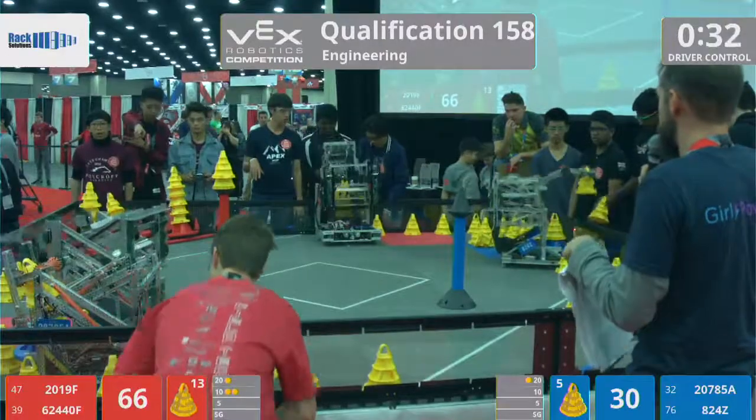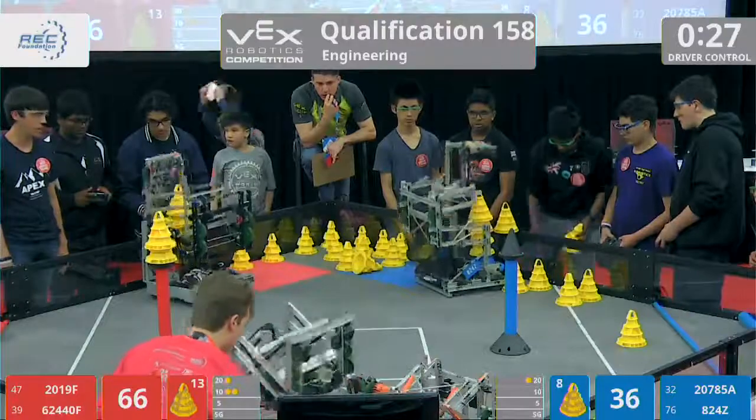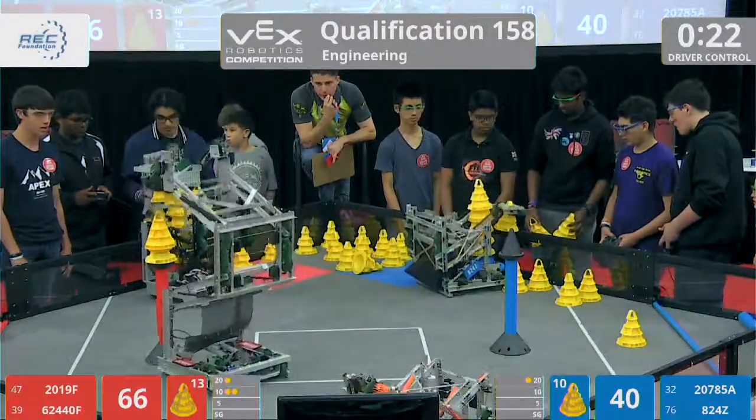The red alliance, Apex, is doing the same thing on their side of the field. They also have two cones on the stationary goal — that'll be a big factor at the end of the match. 25 seconds left. Right now 66 red, 40 blue.